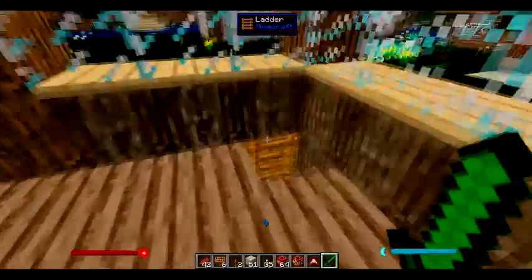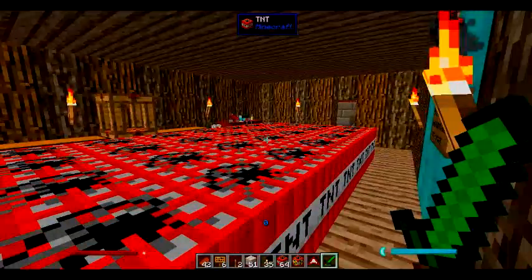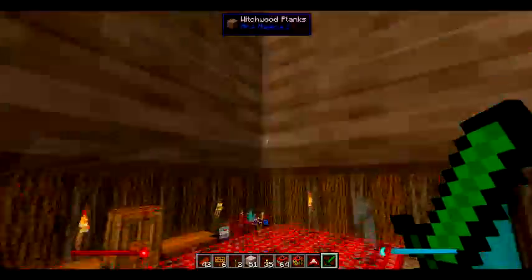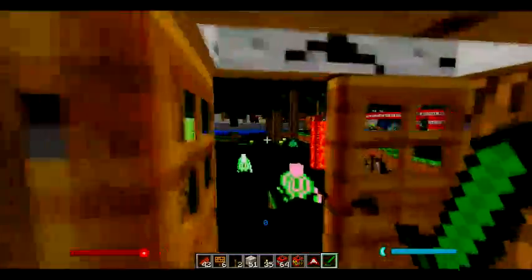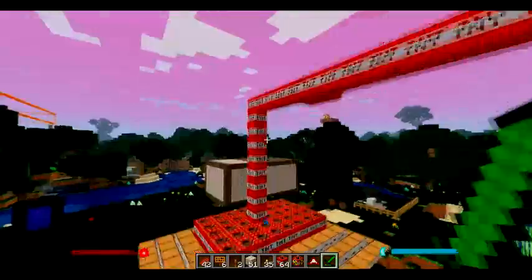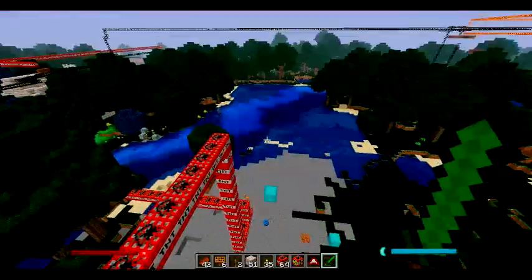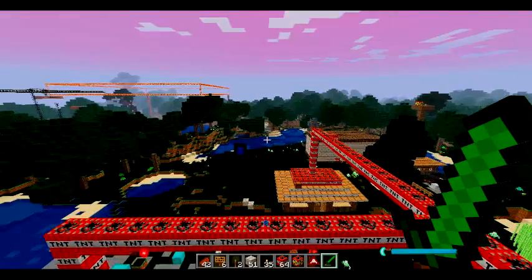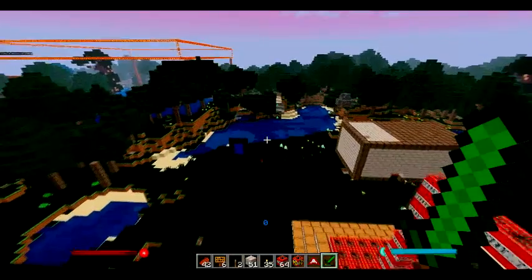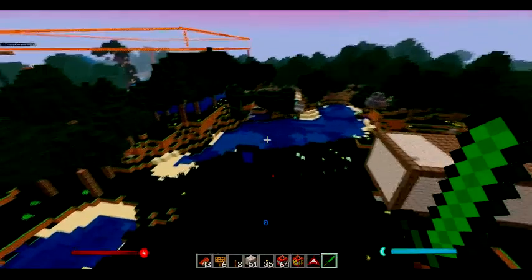Under one of our friends' homes we have a crap ton of TNT. We have various nuclear weapons put in multiple spots around the map and we have effectively wired up a system that will just drop TNT. It'll cause a chain reaction which will more or less just get rid of every single developed structure around the map.